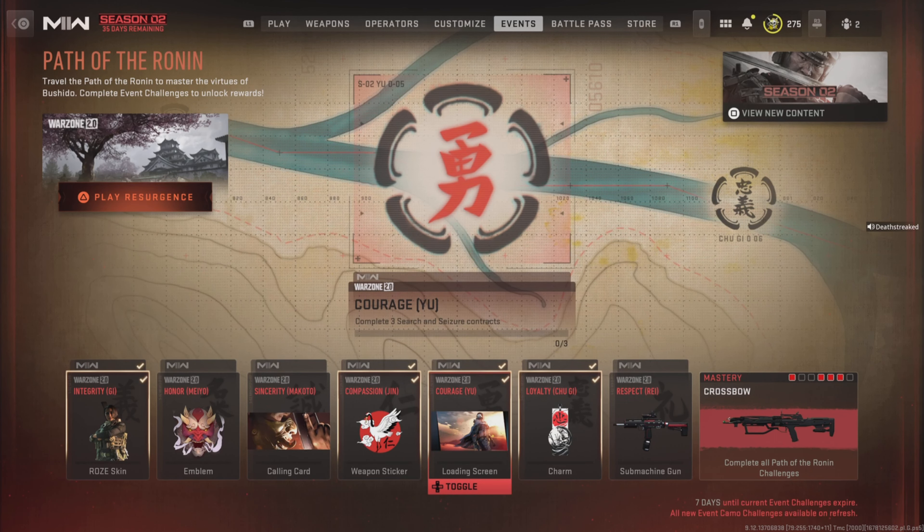The next one is to complete three Scavenger contracts. I think these are basically normal contracts where you open crates across the map — they were in Warzone 1. So I'm pretty sure you just need to activate the contract on the map and open three chests.